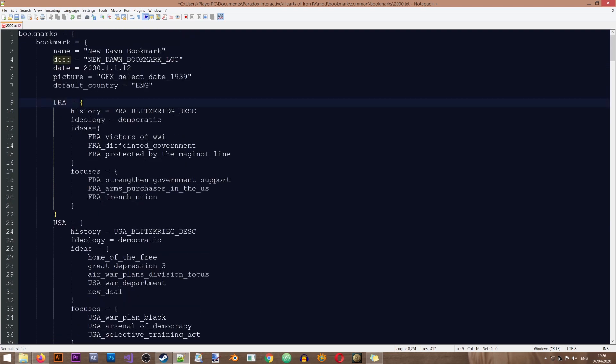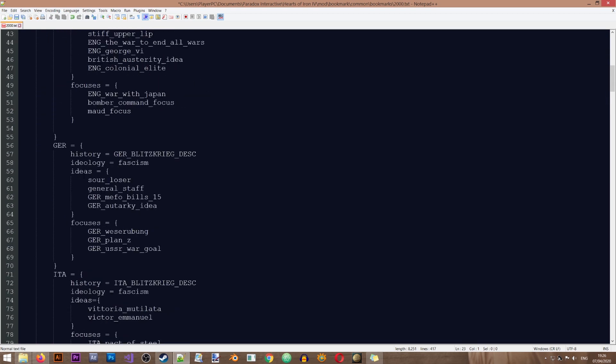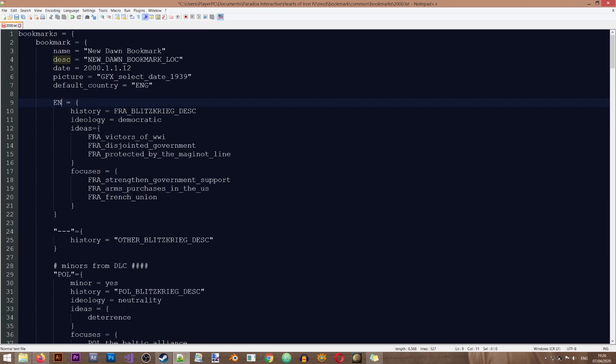Next are the major countries that appear at the top of the bookmark selection screen — you can remove or add these as you wish. For this example, I'm going to remove most of them and just keep the United Kingdom. There is also a reference to the description of that country, which we can change to something like 'england_new_dawn_bookmark_description_localization' — we'll be creating that in the localization file later. There is also an ideology field.